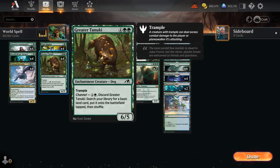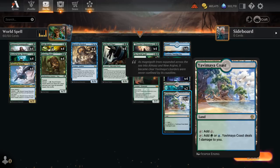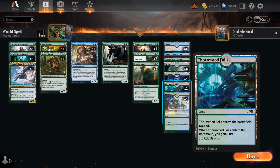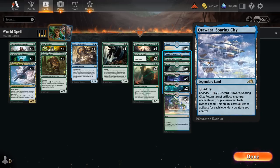Greater Tanuki can be channeled for 2 green to find a basic land to put onto the battlefield tapped, helping us ramp, and is also a 6/5 trampler we can potentially cast or cheat into play. Our mana base features the new Yavimaya Coast as a pain land, 2 Thornwood Falls, 4 Cascade Bluffs, 6 Forest, 6 Island, and the channel lands as well for a tiny bit more interaction.